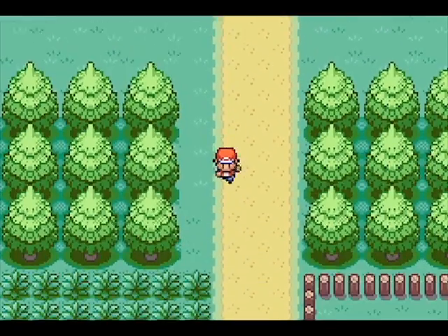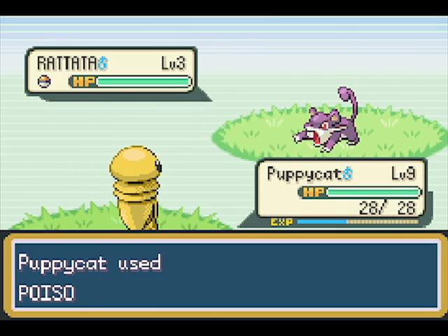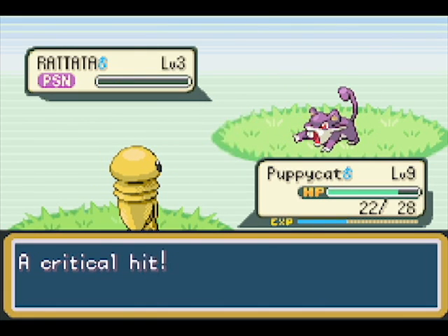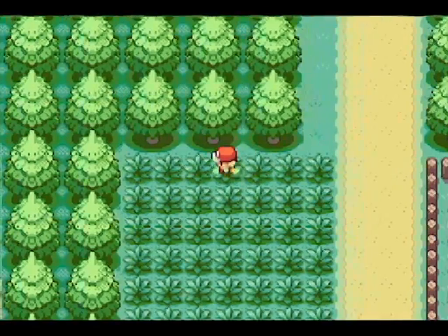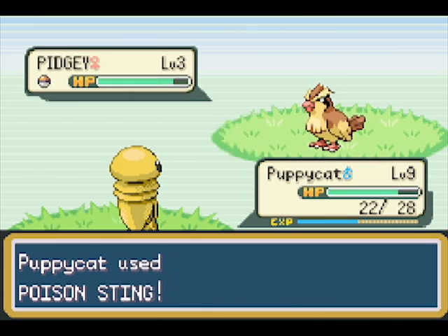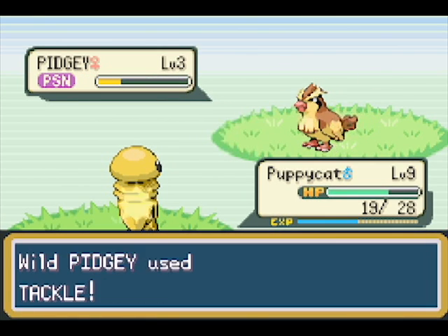They said bug Pokemon are supposed to be helpful because they level up quickly and evolve quickly — this is not helpful at all. Oh, you know what, I forgot that Butterfree learns Confusion. I have no idea if psychic is good against rock, but at the very least it will be helpful just to have a psychic type move on me.